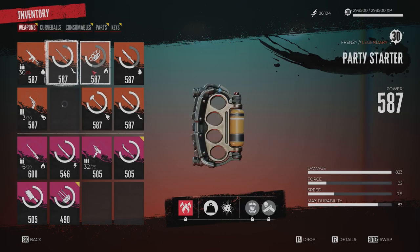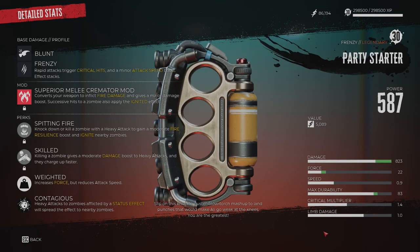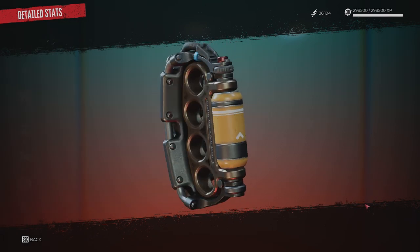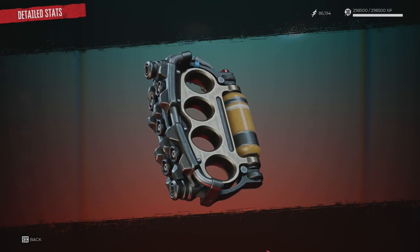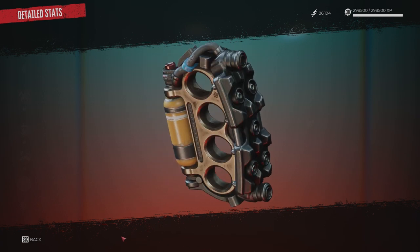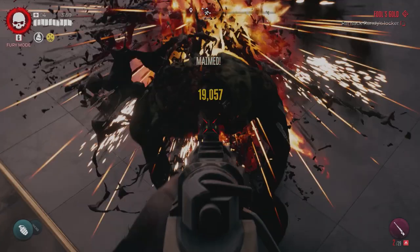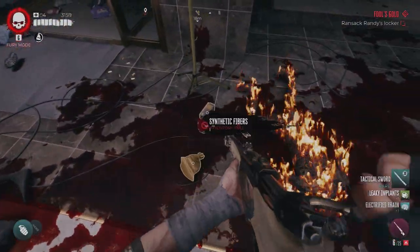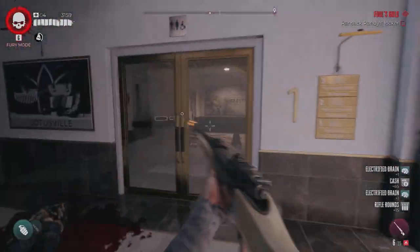What's good guys, I'm John the Chief and I'm here to bring you a quick little tutorial on how to get the legendary Party Starter in Dead Island 2. This is a legendary brass knuckles that does a ton of damage and is one of the earliest legendary weapons in the game that you can obtain.